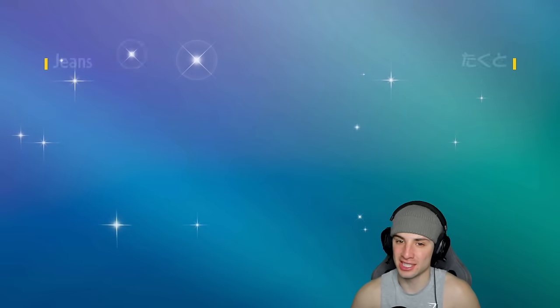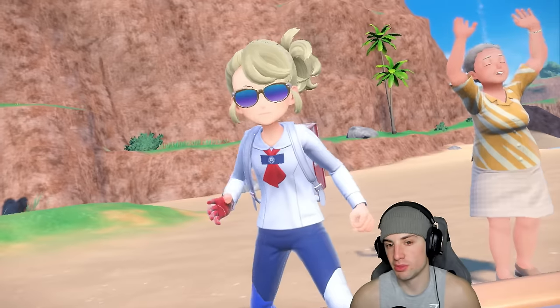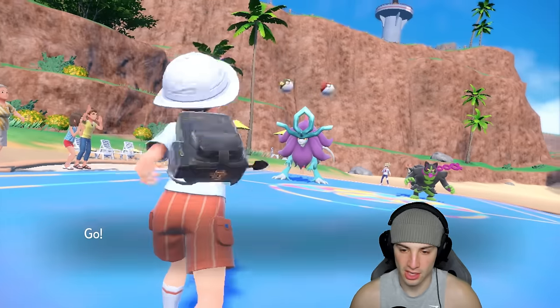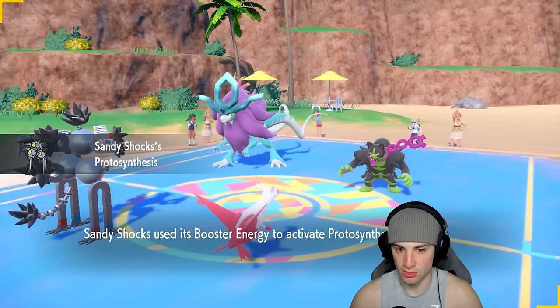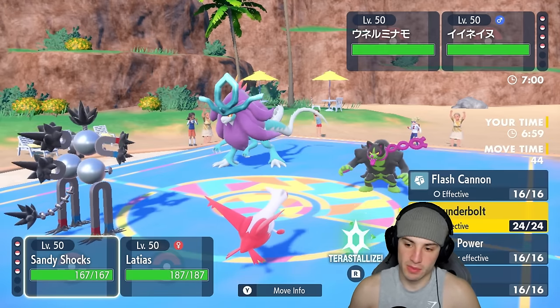We showcased Meowscarada really well in match one, dropping big-time Knock Offs and getting rid of Metagross. That Blaziken had my number though — once it hopped on the field in sun I thought it could sweep with Flare Blitz, but it kept using Solar Beam. It had Life Orb so it could switch moves — I'm surprised it didn't use a fire move in the sun. Anyway, the opponent leads Walking Wake and Okidogi.